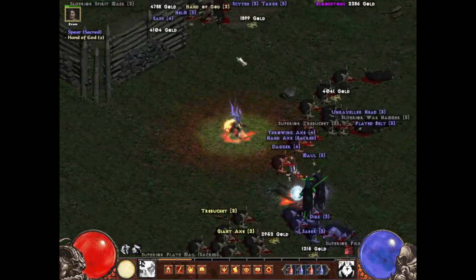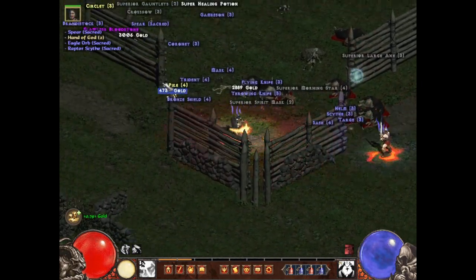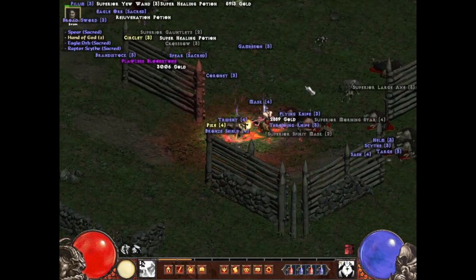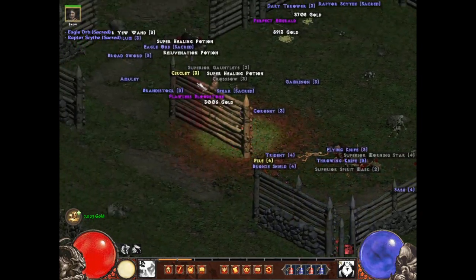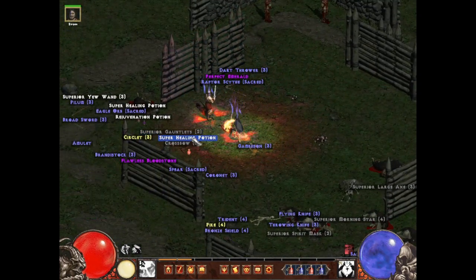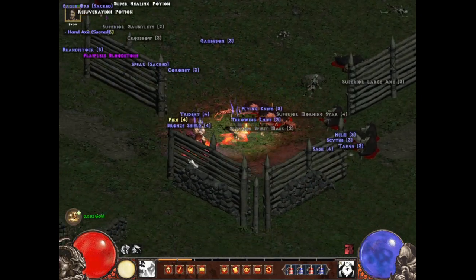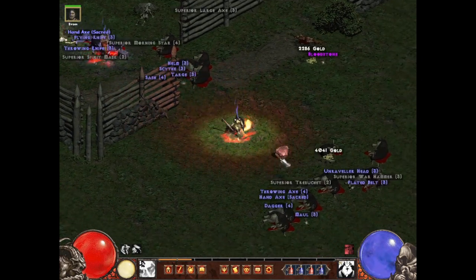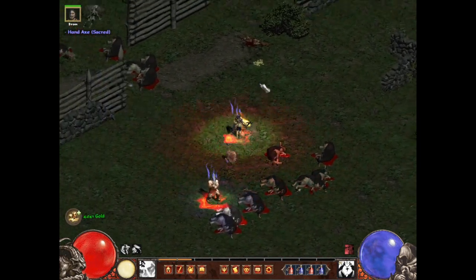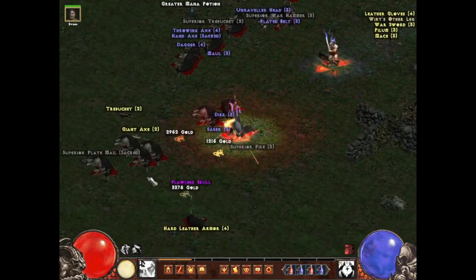I'm using the D2 Stats extra mod here, which helps identify dropping items and shows you other info. You can see your actual character stats in a way that the base game doesn't display perfectly.